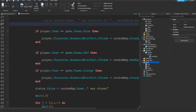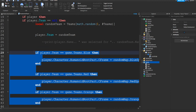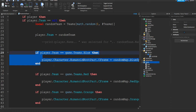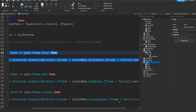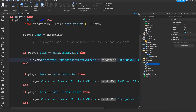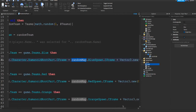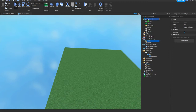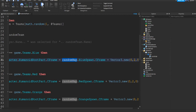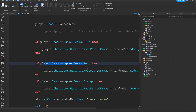These lines are just repetition — I copy-pasted from the first one. We check if the player's team is blue, and if so, we spawn them on the blue spawn in the map: `player.Character:SetPrimaryPartCFrame(randomMap.BlueSpawn.CFrame)`. Make sure you update the team names here to match whatever you named your teams, as that's vitally important. Each map has a blue spawn, a red spawn, and an orange spawn.